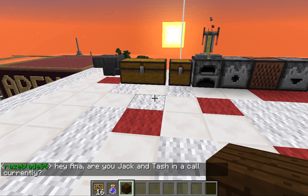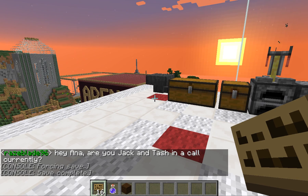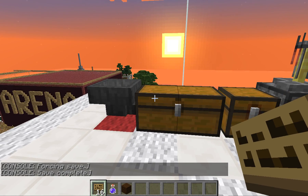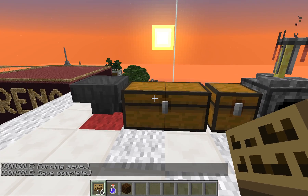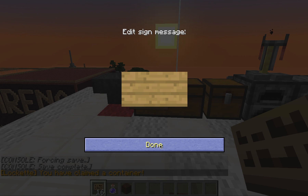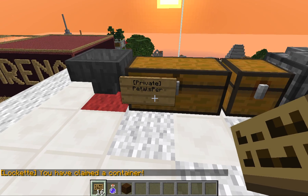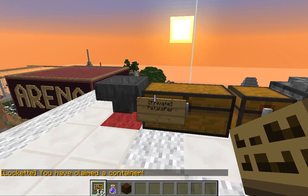Hey guys, this is Petals Pear from Cakevine.net and I'm just going to go over how to use the Locket plugin. For the most part, what you're going to be locking is chests. To do that, you're just going to right click with a sign and hit done. It will automatically fill out everything — the private and your name.